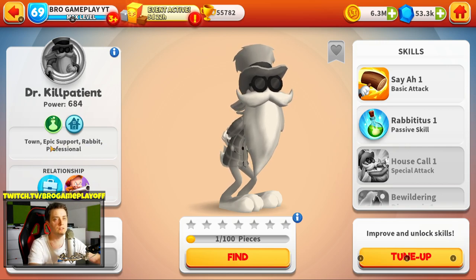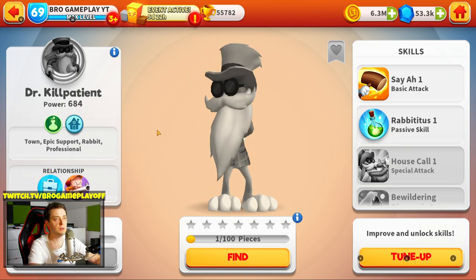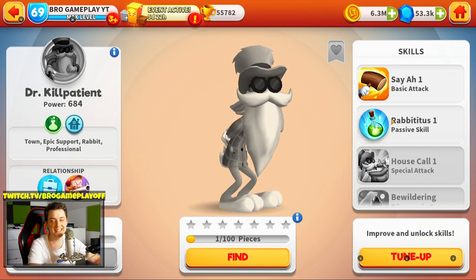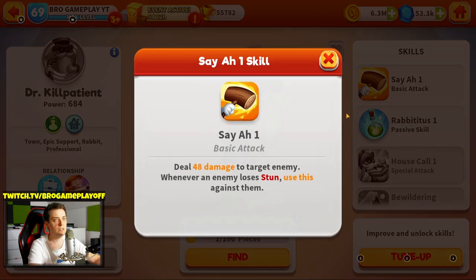As I said, this is a support toon — Dr. Killpatient. I told you about this toon and here it is. This is a support toon and we got skill 1: deal 48 damage to target enemy whenever an enemy loses a toon, use this against them. So this is good for a team with stuns, guys. This is nice.